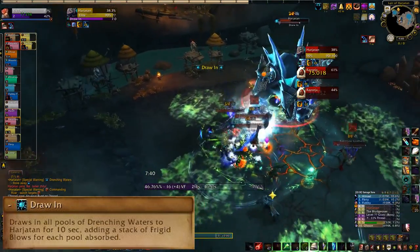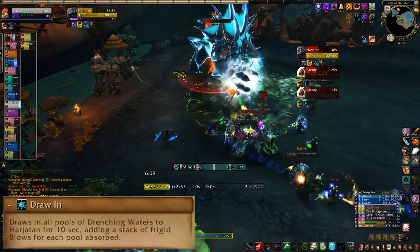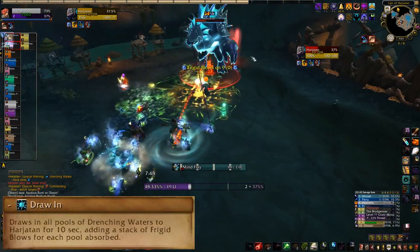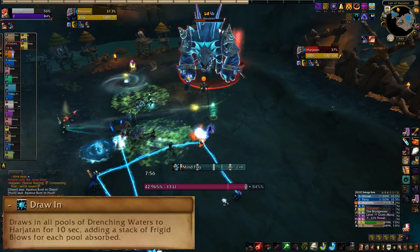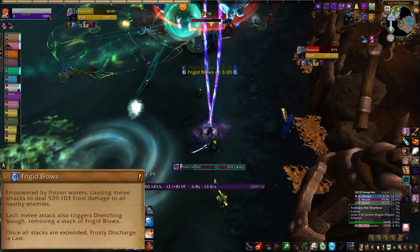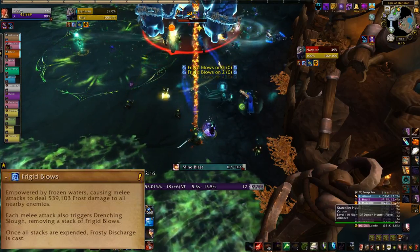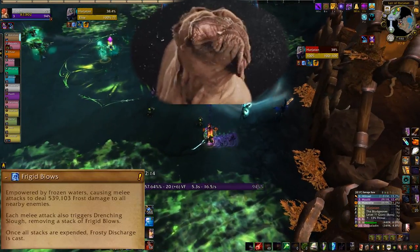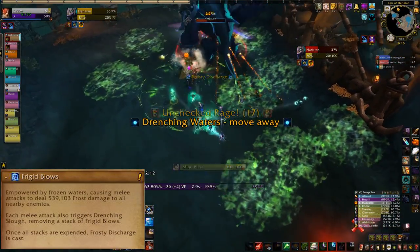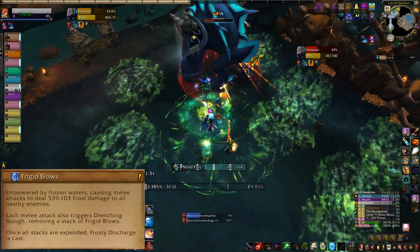Harjitan will periodically cast Draw In, which is going to give you some Nithender flashbacks from Emerald Nightmare. He stops what he's doing and pulls all the puddles in towards him, with each one giving him a Frigid Blow stack. The raid needs to dodge those puddles on their way in to avoid picking up extra stacks of Drenched. When he's finished Draw In, he's going to bust out some Frigid Blows. During Frigid Blows, spread out along the edges of the room while he shakes off all his stacks — pretend he's a wet dog shaking off before you go in for pets. Puddles will come down, so dodge those and keep the center of the room puddle free. When he's done clearing his stacks, he'll do some damage, clear everyone's Drenched, and it's back to business.